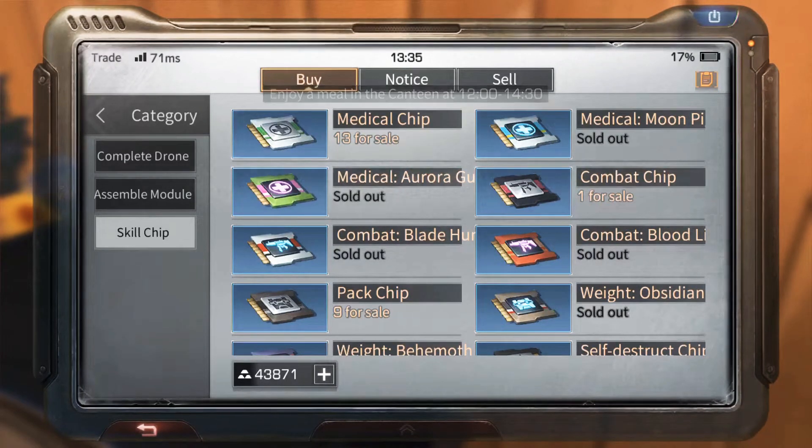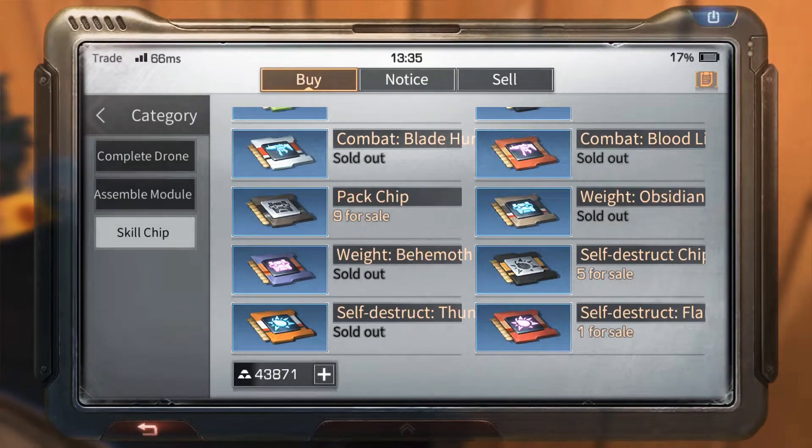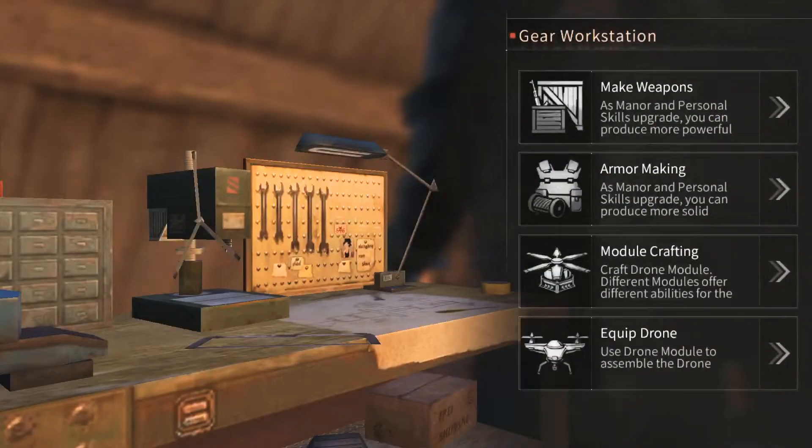The combat chips run maybe 60 to 70k, and the pack chips are generally the same price as the medical chips. The combat chips are the most sought-after chips, which you can use to defend your house or take out with you to attack enemies.